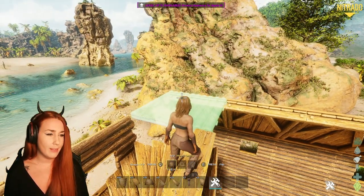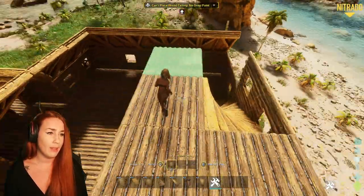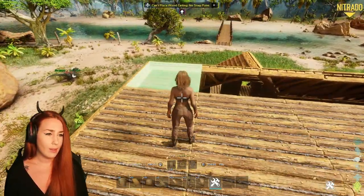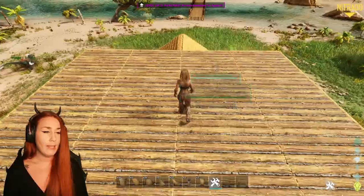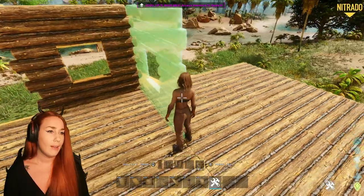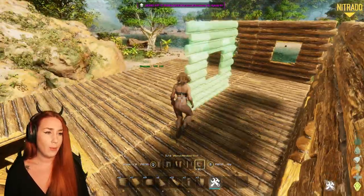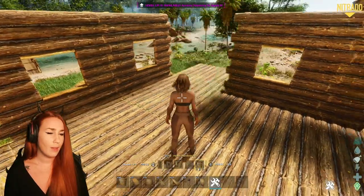This is where we start with the ceiling pieces — this is the wood ceiling piece. We want all of them aimed in the same direction. Up here we are going to place another window facing outwards on each side.